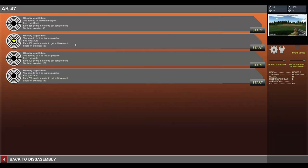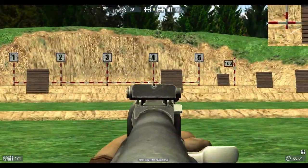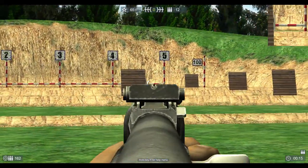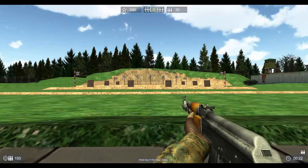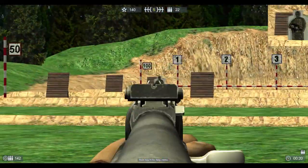Okay, so next mission: hit every target five times, do it as fast as possible. Automatic. What's the difference here? I'm not sure what the difference is — probably just different types of targets maybe. Are they all moving targets? They're just all moving targets. You can reload as often as you want, but you have to shoot the requisite number of shots either way.